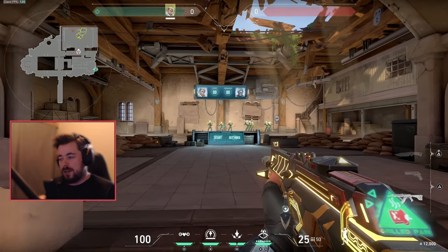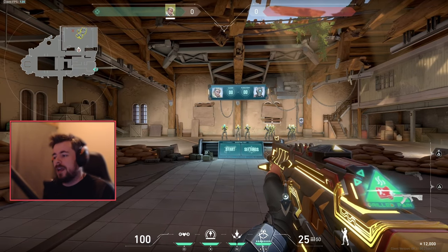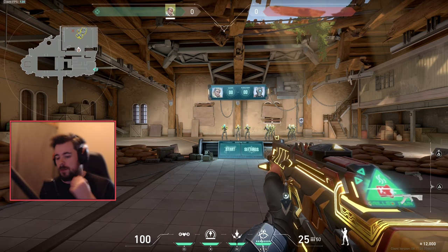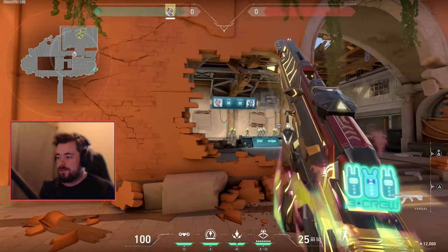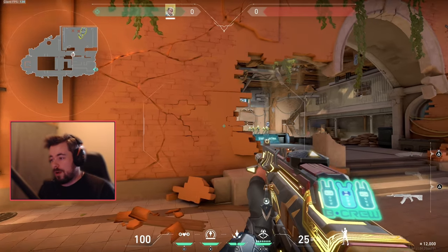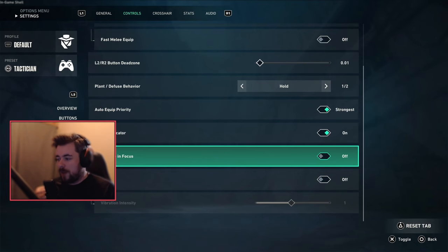For Valorant console, there's a new feature called Focus. It kind of heightens your senses and changes your sensitivity for a specific gunfight or moment. I have a lot of success going into fights with good crosshair placement - I aim around a corner with it. The key thing is: turn off 'walk while in focus.' This is a very bad feature to use.